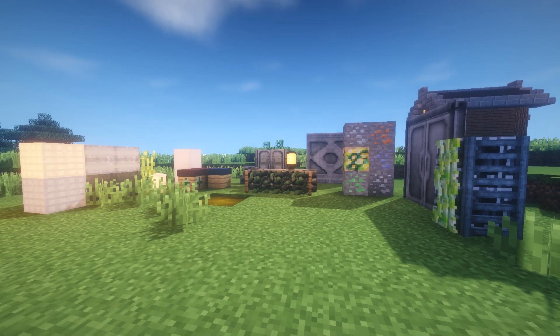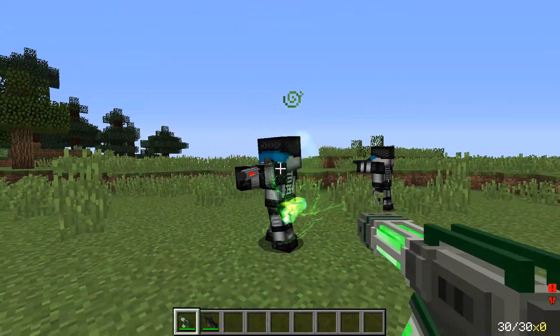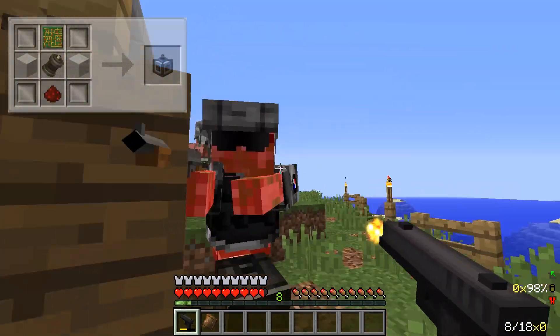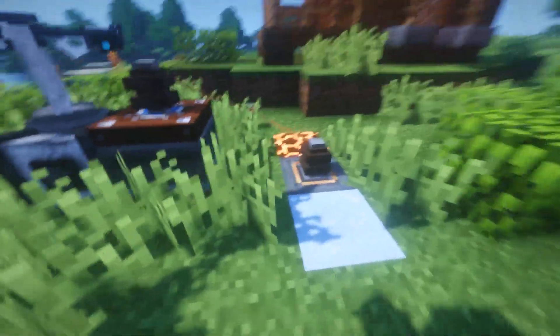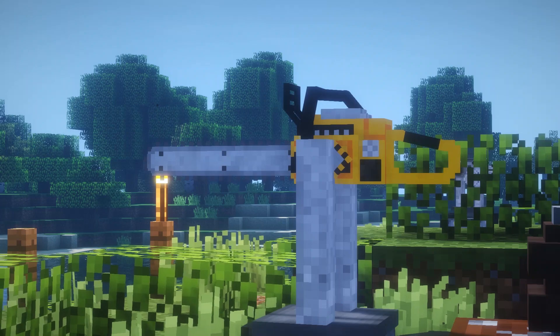Tech Guns also includes several other smaller features, including gore and unique disembowelment effects, which are influenced by the type of elemental damage you use to kill a mob, and turrets. These turrets can prove a valuable asset in defending your territory from dangerous mobs or from players. Like with the machines, turrets need a source of power to operate and can be outfitted with any weapon from this mod, even chainsaw turrets.